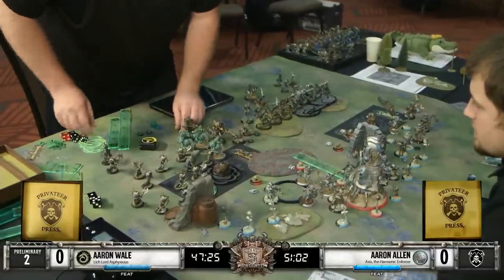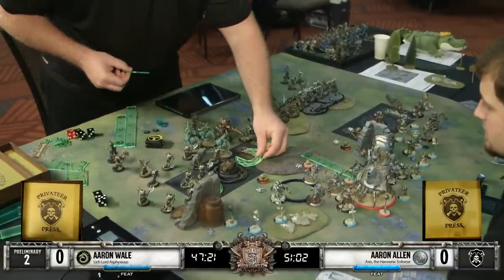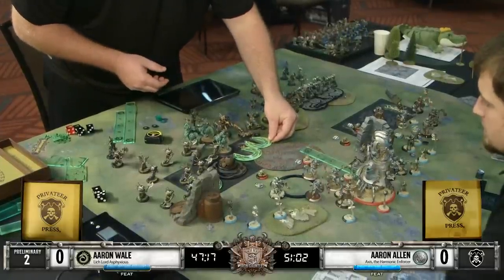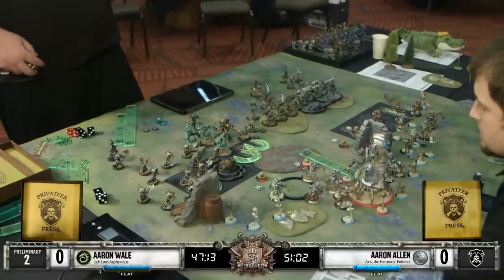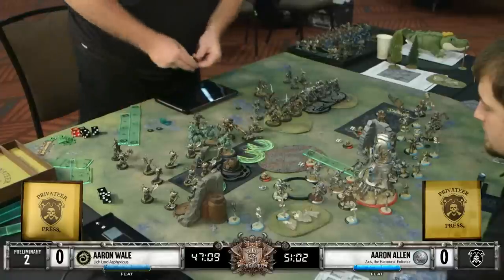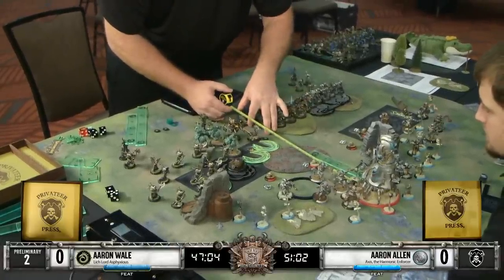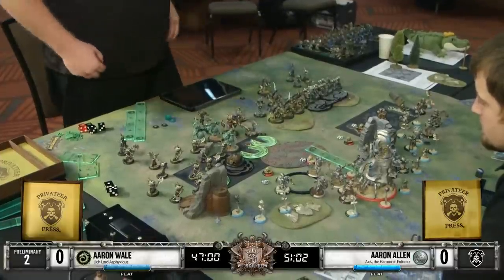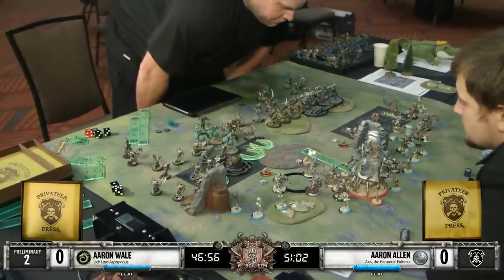It does look like Asphyxious is being a little more timid than I had originally talked about here - he's trying to stay back and putting up clouds. He's playing that threat range game, really locking down his own zone, which is really good. His arc node is trying to stay safe to make sure that when he does need to run forward to channel key spells, that it is not a problem.